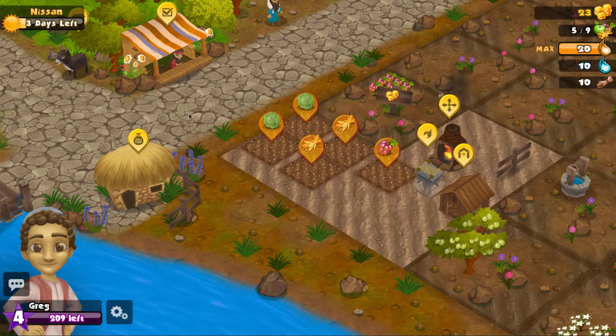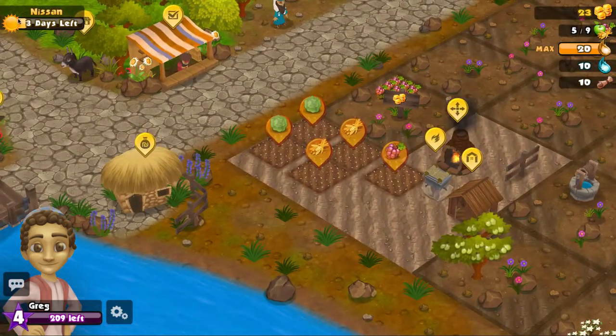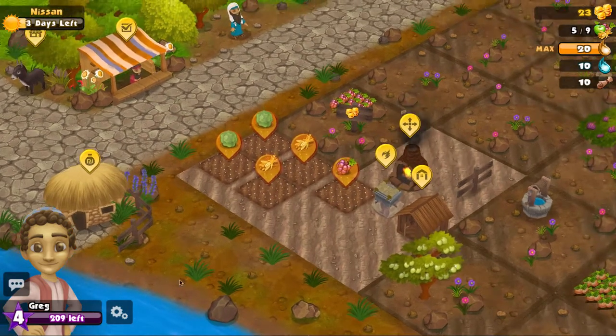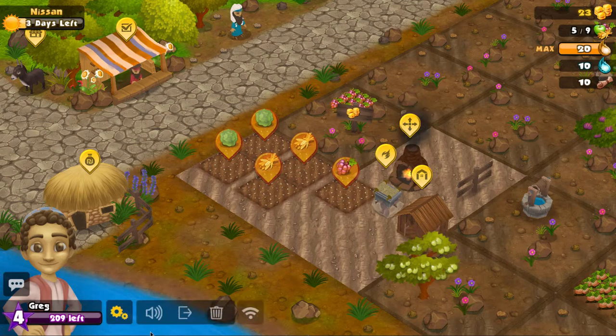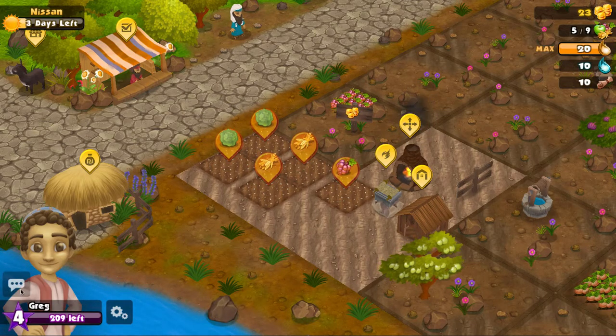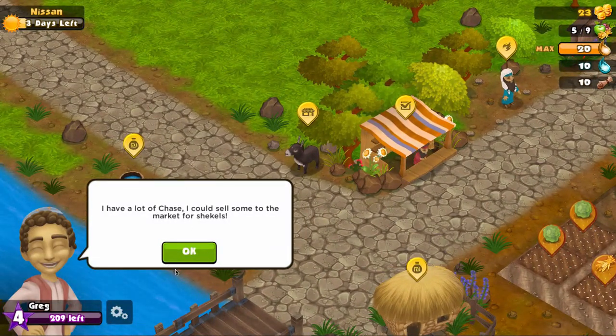The overlaying top-level UI has a couple of different elements. In the top left we have a calendar system — a simple calendar system. On the right we're keeping track of all of our resources. In the bottom left we have our avatar, our level, some experience, and some other options. When you open this up you get some game options as well as helpful tips that your avatar might say.